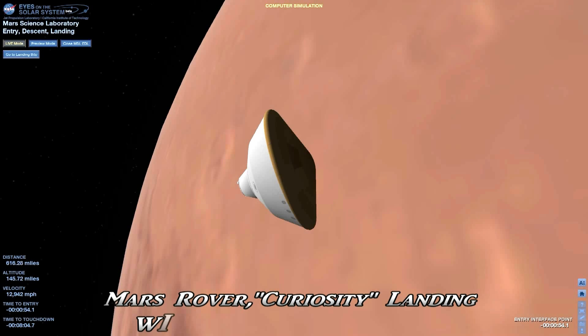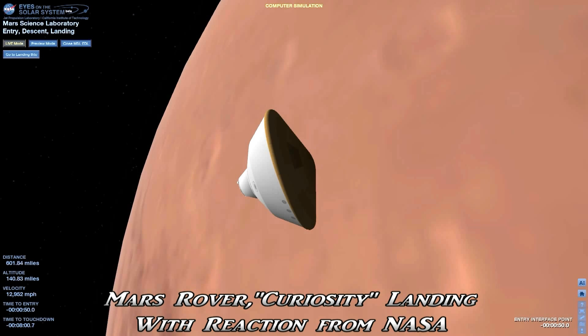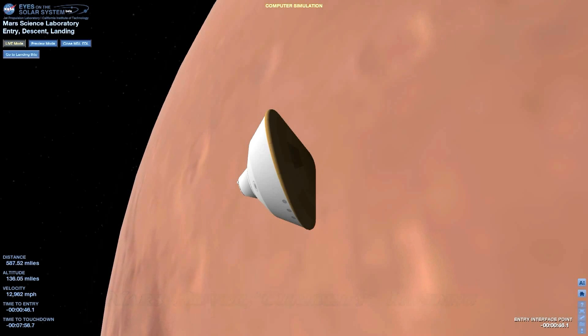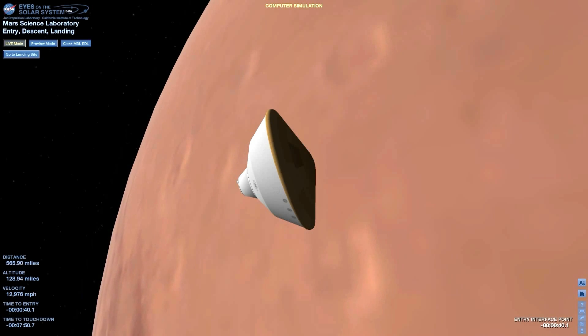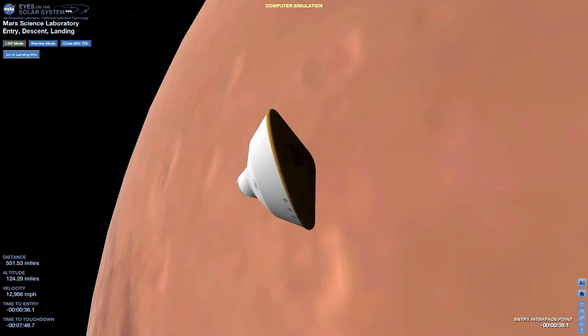And that will be used through entry. 30 seconds to entry. As we come up on entry, we'll expect a 2 or 3 second outage in signal to switch from the TLGA to the TLGA.